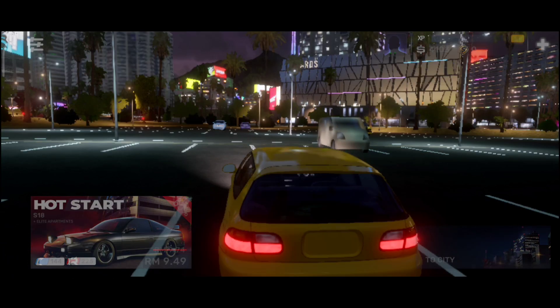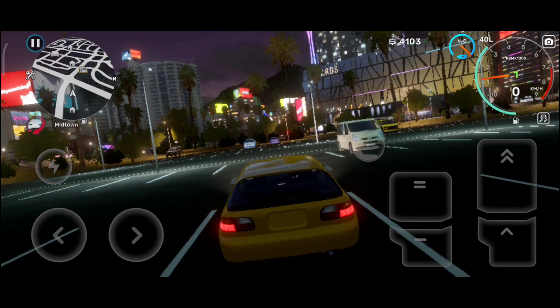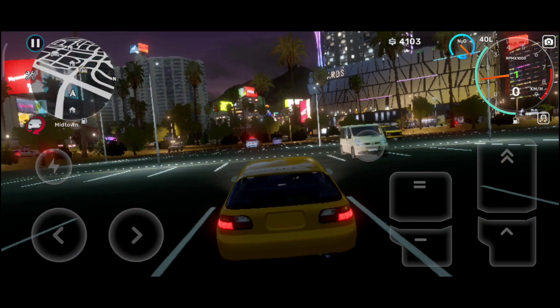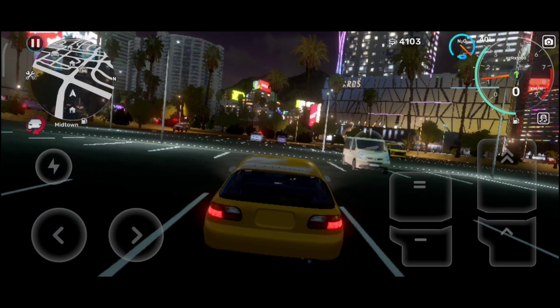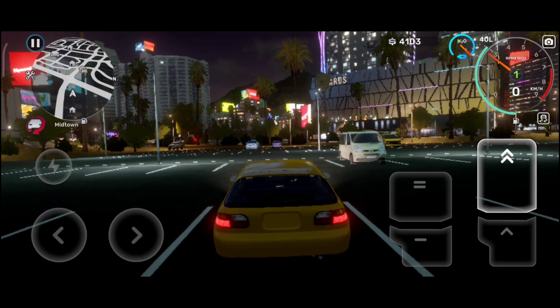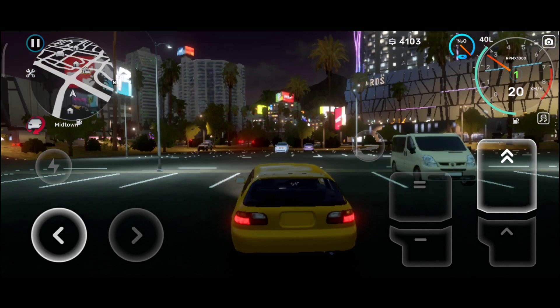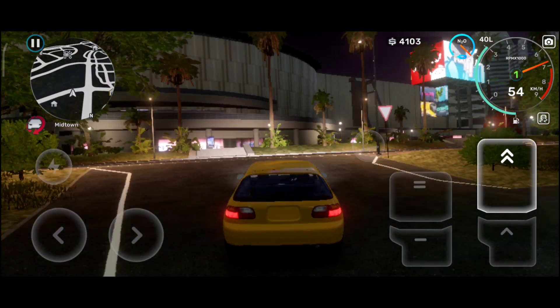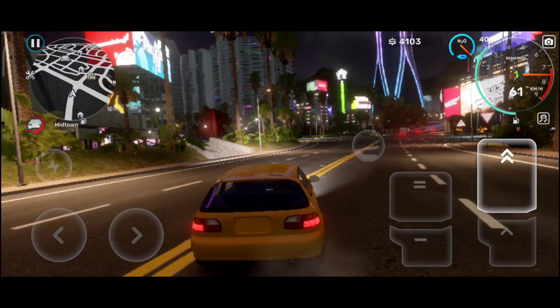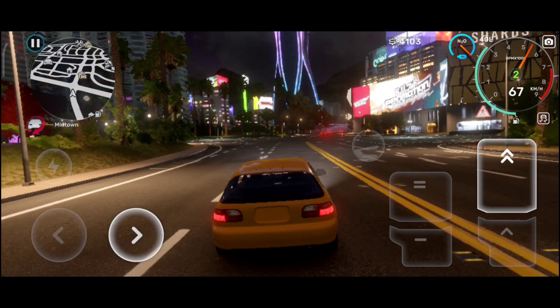Without further ado, let's get into it. I like that transition. First thing you might notice is the camera — it uses gyro, even though I don't actually use gyro controls. The scenery is nice and I picked the Honda Civic EK9 as my first car. I believe there are three car options.